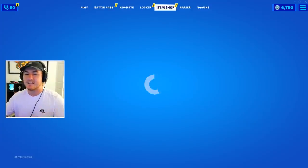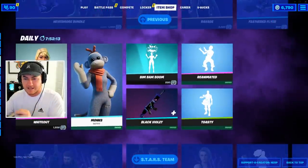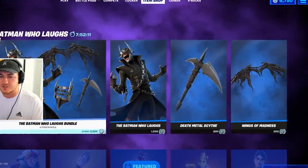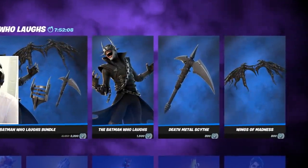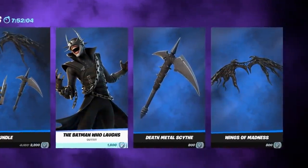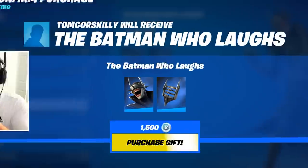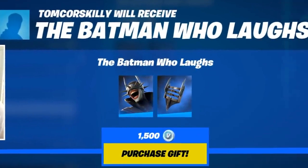Before we dive into that, we gotta head to the item shop and send our daily gift to a lucky subscriber. I haven't been on Fortnite in like three or four days, and we do have some new stuff in the item shop — the Batman Who Laughs skin is now available, which is pretty awesome. Today's gift is going to Tom Core Skilly, so shout out to you for supporting the channel.